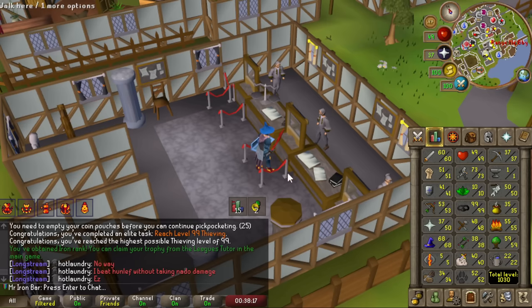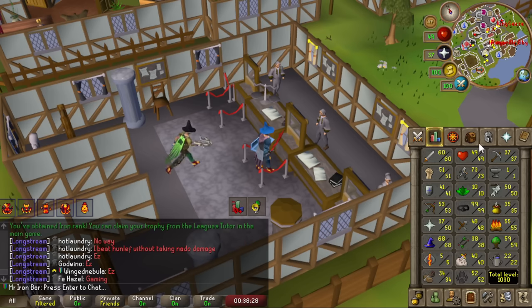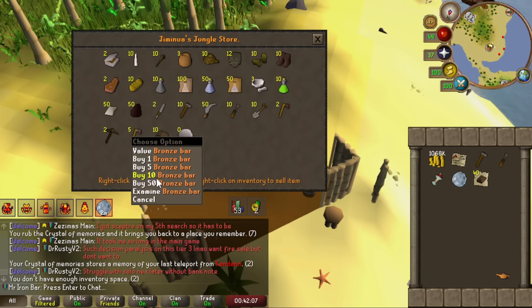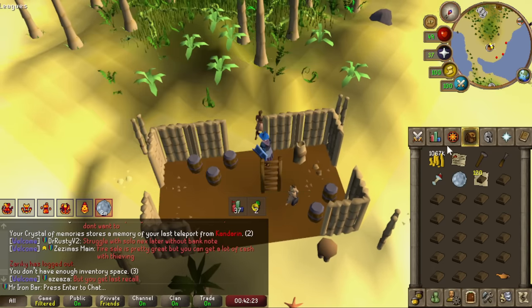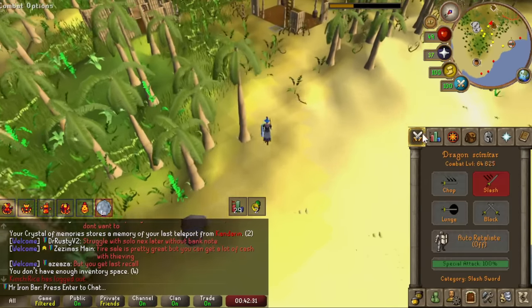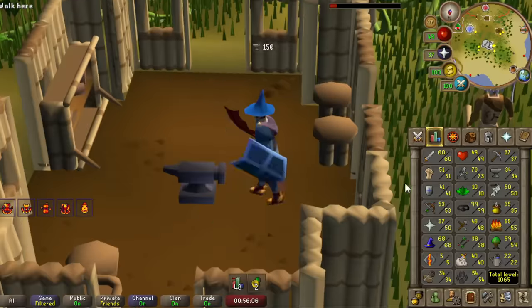Tomorrow my plan is to get at least level 70 magic and base 60s combat for a normal ToA raid 3 attempt. I'll do some AFK ammonite crabs at my secret spot, though it might be crowded. I'm going to get an elemental shield, so I need to train smithing to level 20. I bought 120 bronze bars from the store — I'm effectively at the mercy of bronze bars since my region unlocks auto-complete the elemental workshop, so I can't get the XP from that. I got 34 smithing and made the elemental shield.